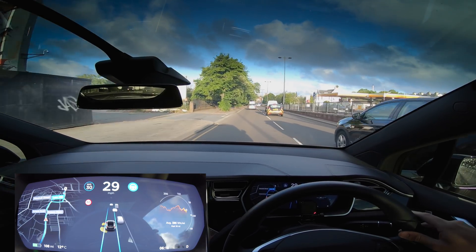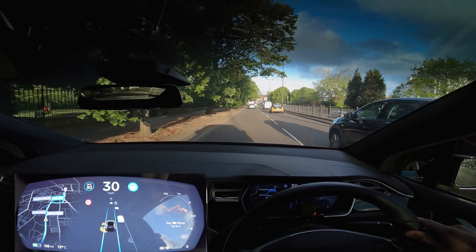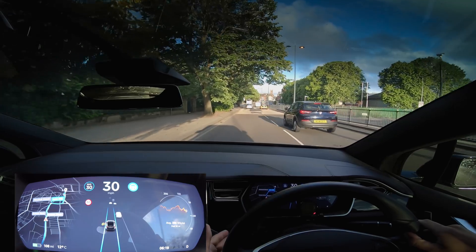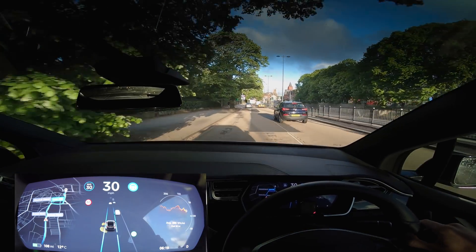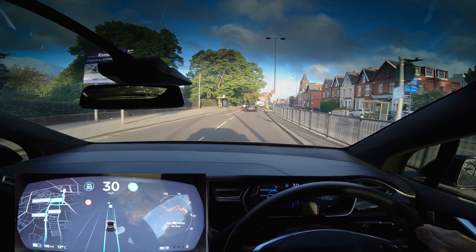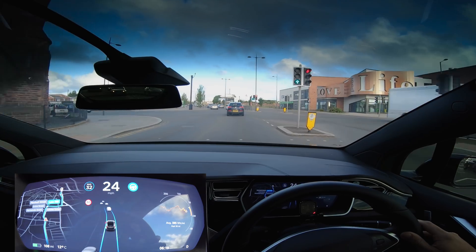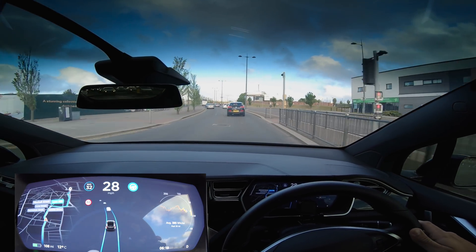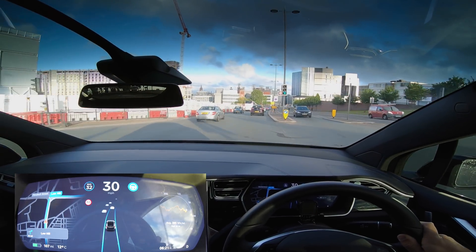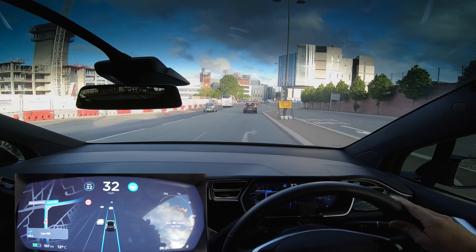I'm going to make a lane change into the right-hand lane — I'll just let this car go first, then give it a go. I'm indicating right and the car has gone over by itself, even over zigzags, into the right-hand lane without a problem. That was really quite good. Again, the road lines completely disappear but the car's done it absolutely fine and it looks like we are in the correct lane.